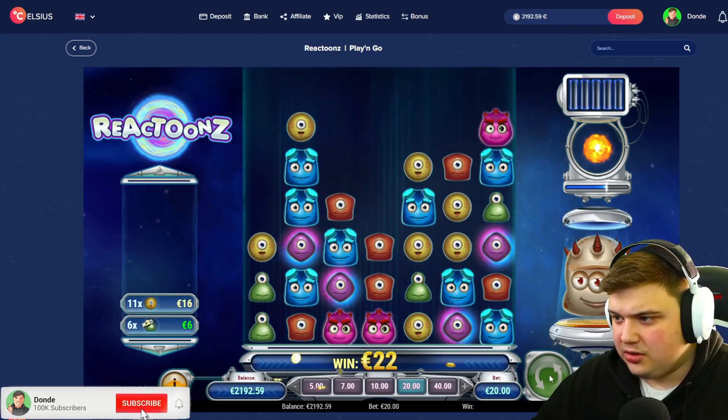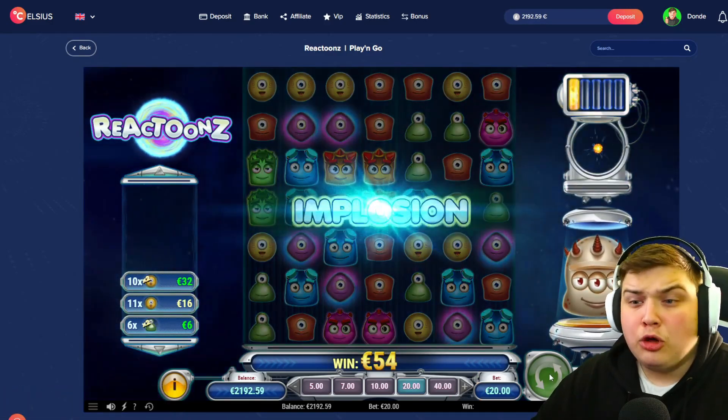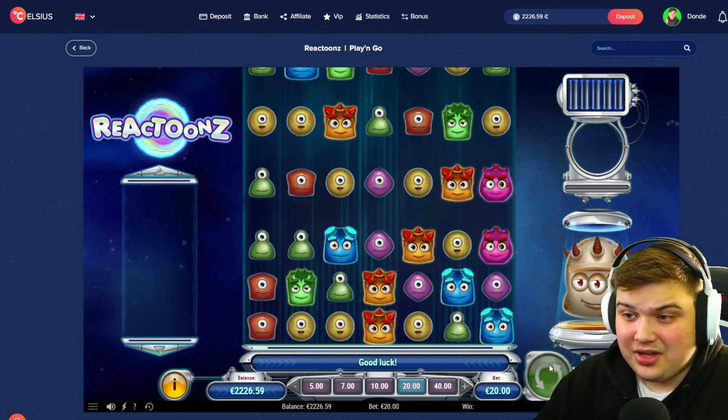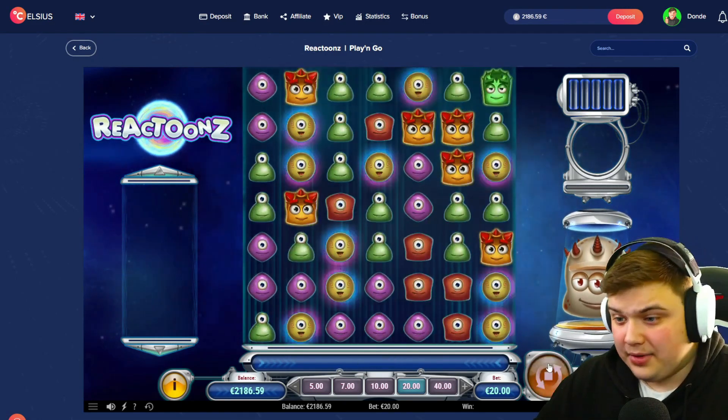Okay, that's a nice connection. Come on — we got Implosion, the first feature. That is so bad though, only three wilds and it doesn't even connect. We keep going.